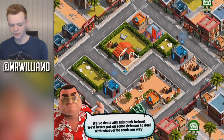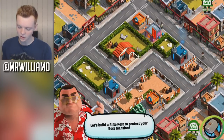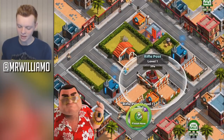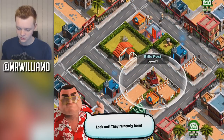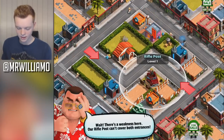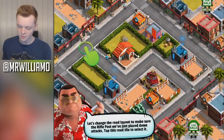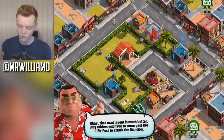'We'd better put up some defenses to deal with whoever he sends our way. Let's build a rifle post to protect your boss mansion.' Right, let's do it — rifle post. We're putting it there so it'll cover the boss mansion. 'There's a weakness here — our rifle post can't cover both entrances. Let's change the road layout to make sure the rifle post will be placed down.' Attack! Boom — and now we've got a lovely patch of grass on our gang wall. What every gang wants, right?